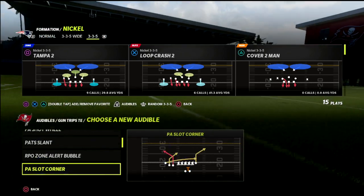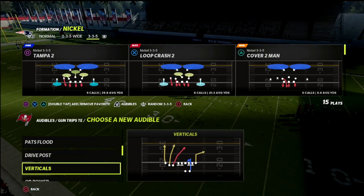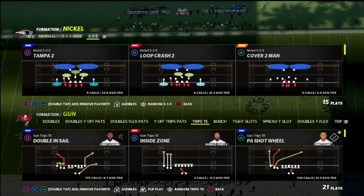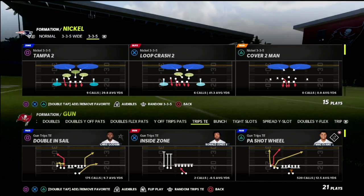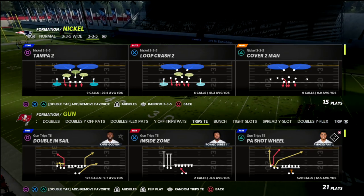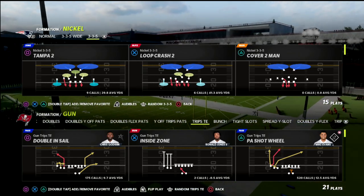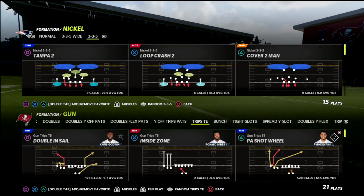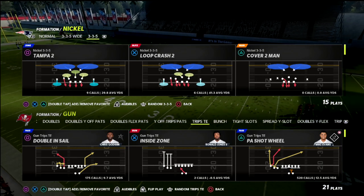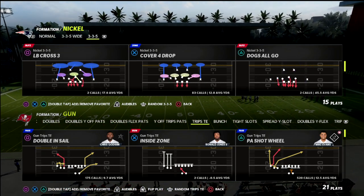The runs we're going to cover today are the RPO Zone Alert Bubble, the 45 Quick Base, the PA Counter Go, and the QB Power — a three-headed rushing attack. Trips Tide In is one of the most fun offenses to run. You've got some of the best passing concepts in the game with three wide receivers on one side, and you can motion them into two-by-two, create compression sets, and run three-by-one. It also has great pass protection and running plays built in to beat different fronts.